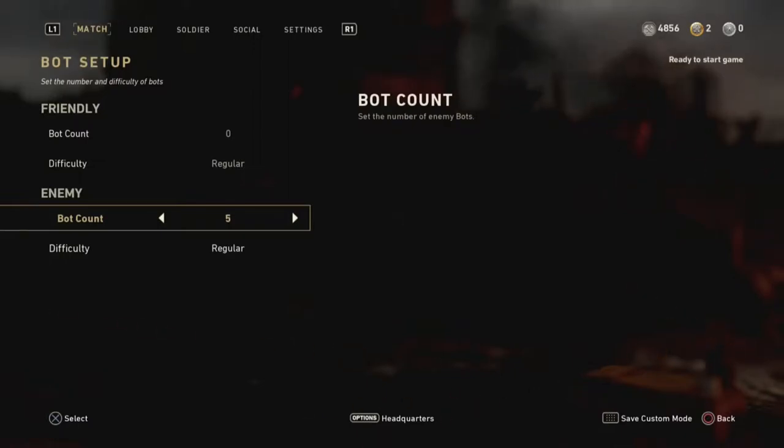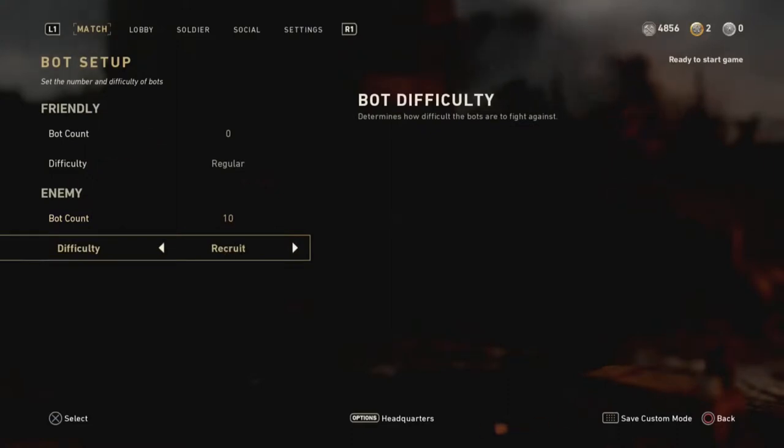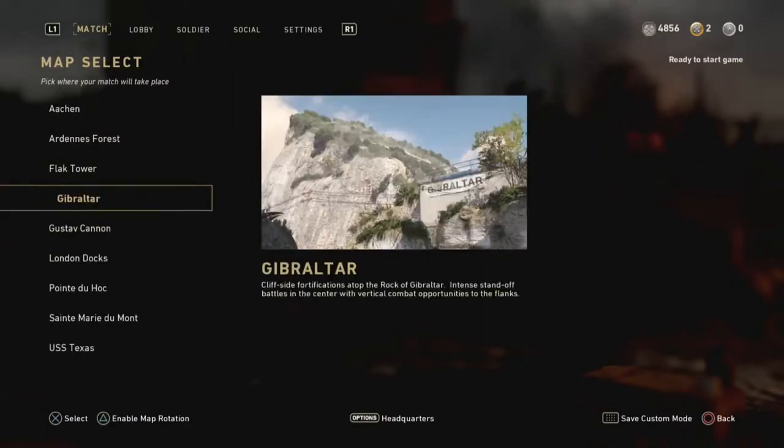With 5 bots it is very calm — you can be in situations where you are attacked from two sides. But we are going to set it to 10, and we are going to set the difficulty to recruit. It is not the meaning that we make it very difficult; we set recruit so they are going to be used as moving targets. For the map you can choose one that you don't know well.